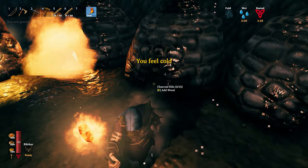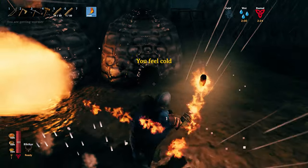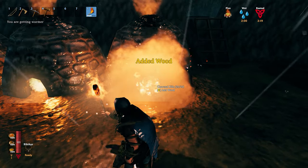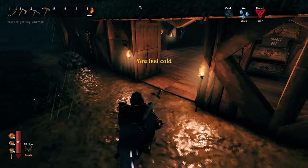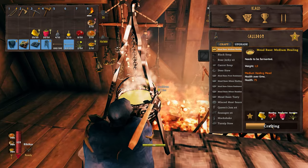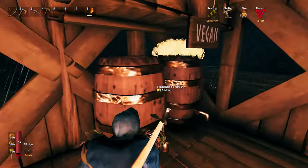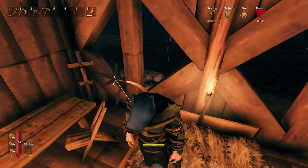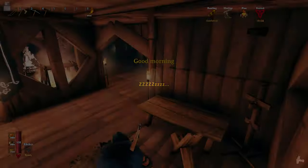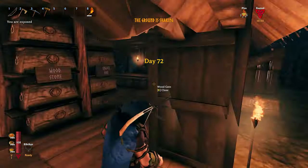Before sleeping, let's get these done. There are cool ways to make these actions happen faster, like placing items in your hotkeys — one of you told me this in the comments. So now we've got healing mead going in the fermenters and we can sleep on it. In the morning we're going for another black forest adventure.